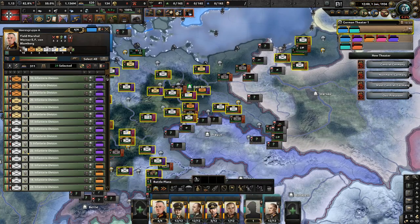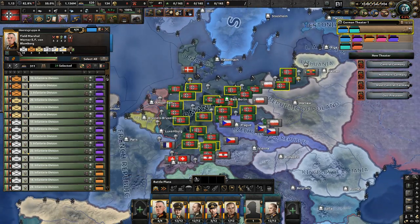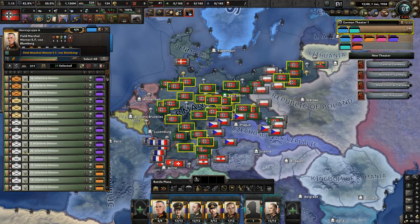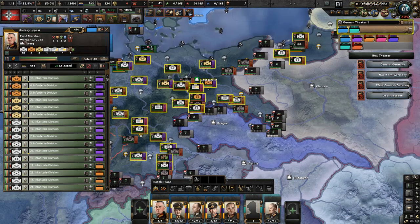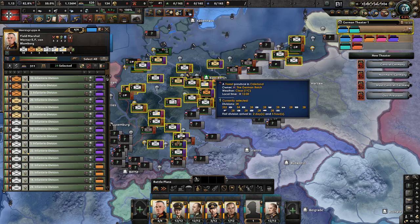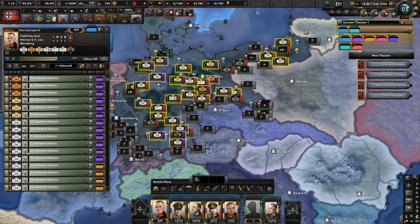I mentioned in the first video that Field Marshal Werner von Blomberg would not make it to the start of the war, and that's true. Hitler removed him in 1938 for speaking out against his actions and the Nazi Party. When it became public knowledge that his wife was an ex-prostitute, he was discredited and removed from the army, so he never participated in the conflict.